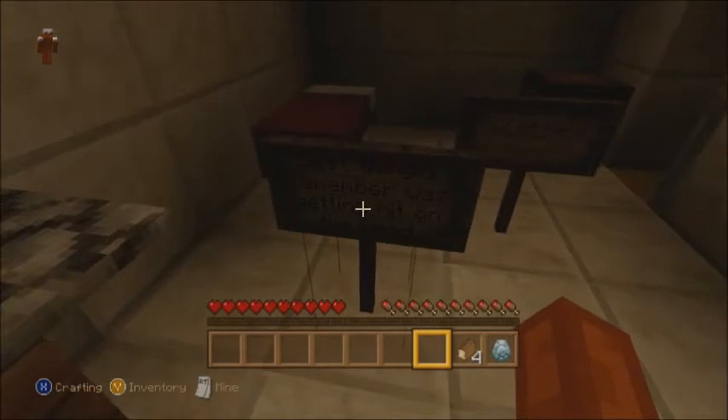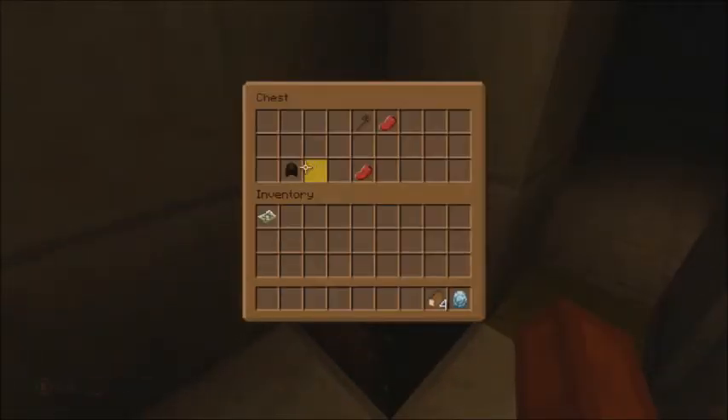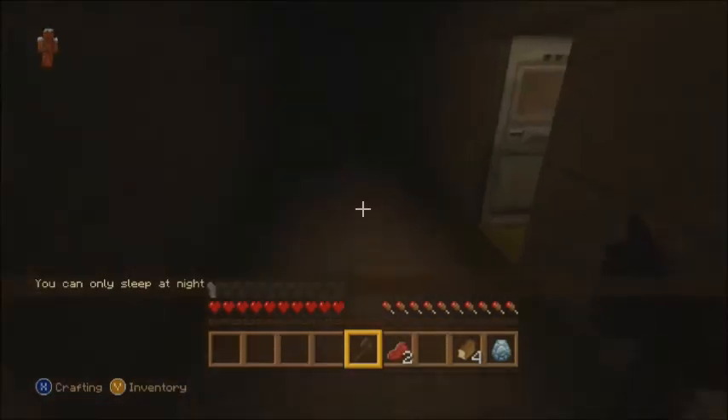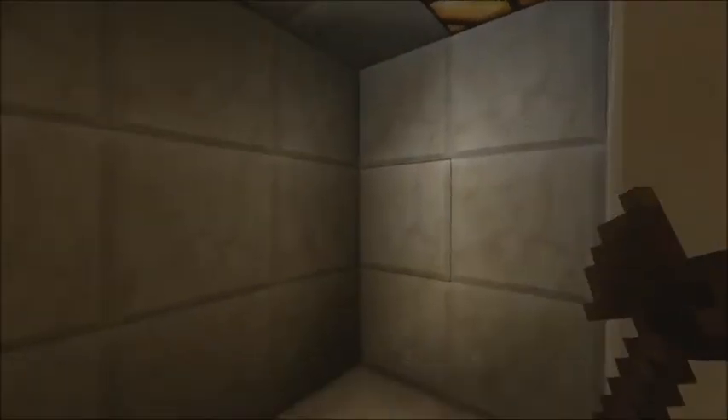Last thing — if you can't read it that well, I'm sorry guys, but it's supposed to be kind of creepy. It says: 'Last thing I remember was getting hit on the head. I need to get out of here.' We got a leather hat, some raw beef, and a wooden axe. To make this a little bit more creepy, I'm just not gonna talk that much — gonna speak in a softer tone so you guys can be creeped out with me.